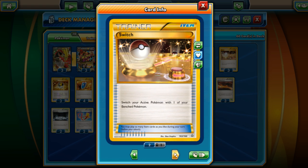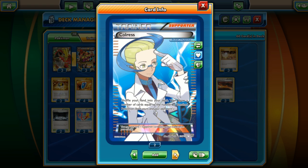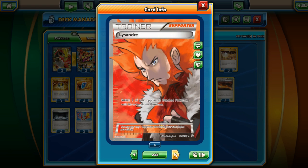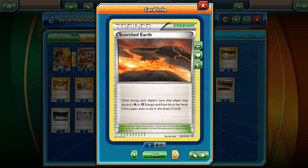We've got Switch — three of these because Primal Groudon is really heavy — three Ultra Balls, and four VS Seekers. Then we've got Colress, and of course we've got Korrina since this is a Fighting deck. We've got Lysander here as well, and Juniper. That's it for the supporters.